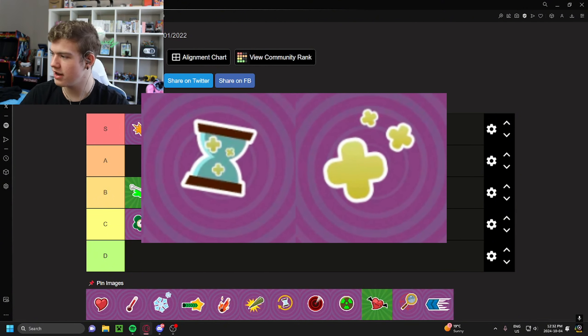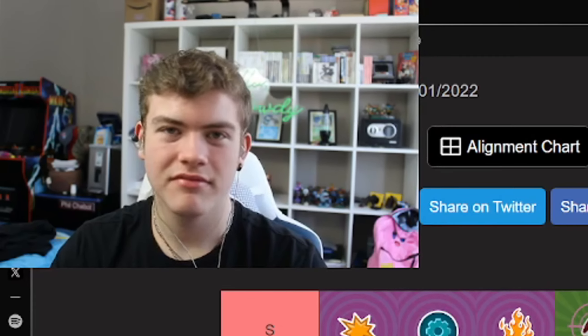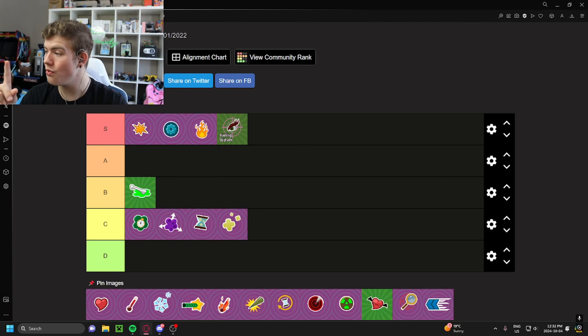I always mix these two upgrades up, but I'm going to put them both at C tier. Early levels they're pretty good — you have no real reason not to put them on. But once you get better upgrades, they kind of lose their flair. The only exception is Chomp Thing — you use one of these two on Chomp Thing because of his gimmick. But Chomp Thing is like the worst chomper in the entire game. Besides that niche case, this is just an early level upgrade. Once you get something better, you have no reason to really use these, so I'm going to leave them at C tier.